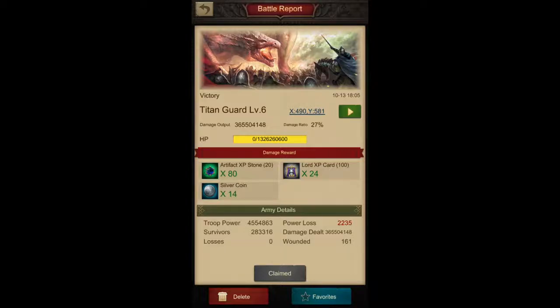How is it determined? If there are more than three lords in the rally and you do 20% or more damage, the maximum reward is given to you — that's 80 and 24. For example, I did 27% damage and got the maximum reward, while one of the other castles did less than 20% and got 60 times the artifact experience stones and 18 times the lord experience cards.